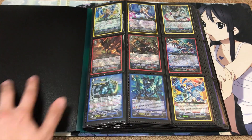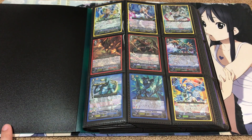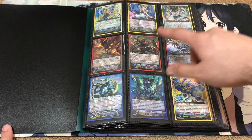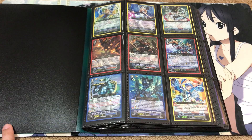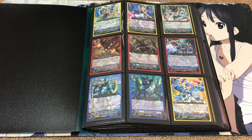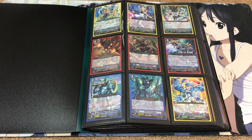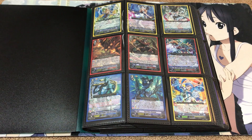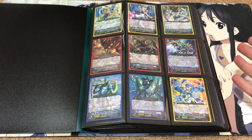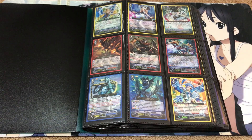Angel Feather was also given more limit break support in the form of break rides. We had three break rides that were triple rare, including Rav Miel, Dauntless, and Transcore Dragon for Angel Feather, Kagero, and Aquaforce respectively. We also had more support for Eradicators — this was the first support we got since Descendant and Gauntlet Buster were in set 10, which we received next afterwards.